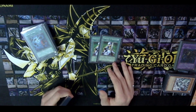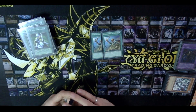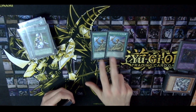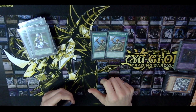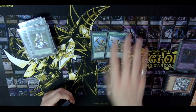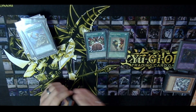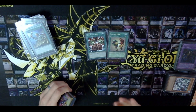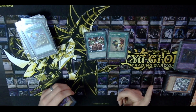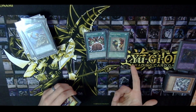Last couple of spells: double Reinforcement of the Army. There aren't as many search targets here — basically Don Zaloog, Gear Freed, and D.D. Warrior Lady — but you can always side this out going game two or three. It thins your deck and grabs a powerful card, so I don't see why you wouldn't play it. The last two spells are Brain Control and Snatch Steal for taking control of opponent's monsters. You snatch steal something and tribute it for Thunder Dragon — that's instant removal — or use them to clear your opponent's field.